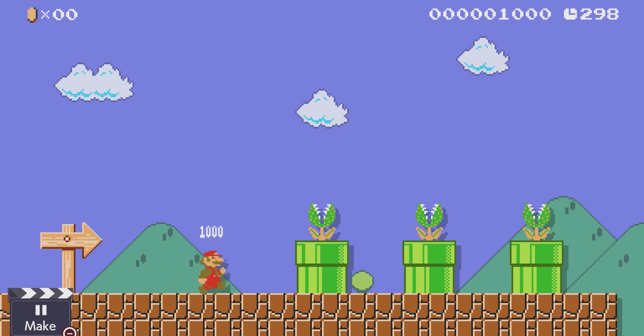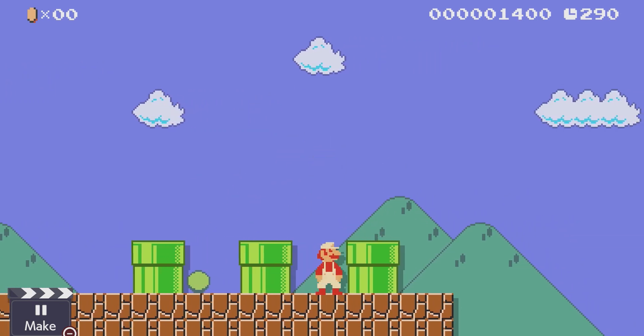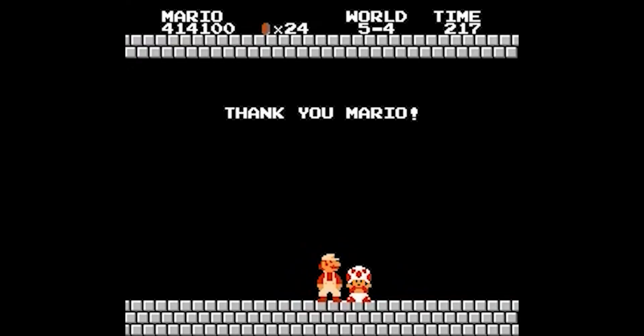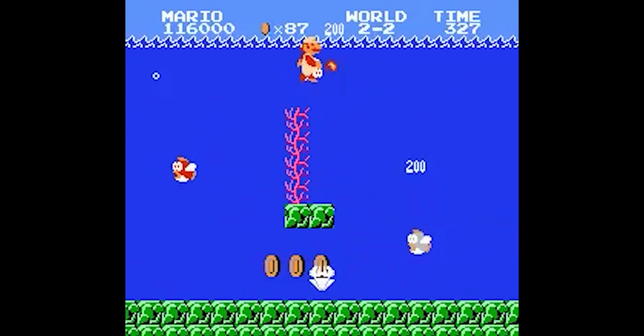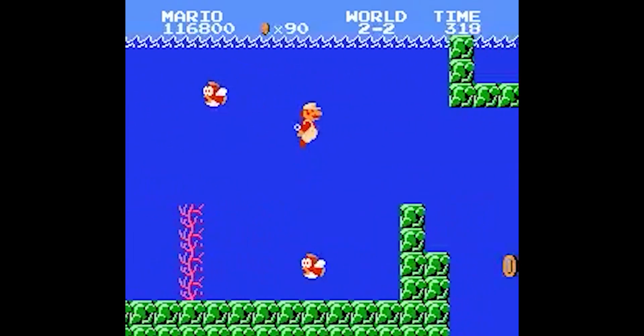Piranha Plants are plants that come out of pipes. They can only be killed by fireballs and they have a tendency to hide in the pipe for a couple of seconds and then come out to get you. If you notice, there are many enemy types in the game and the game has 8 worlds. It makes sense to have that many enemy types spread across the levels. This allows the designers to introduce them slowly to the player while still keeping the game interesting, using the same player mechanics.